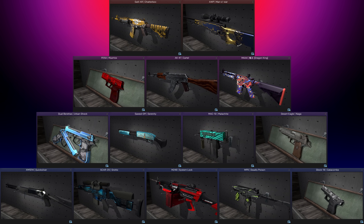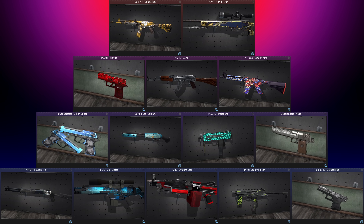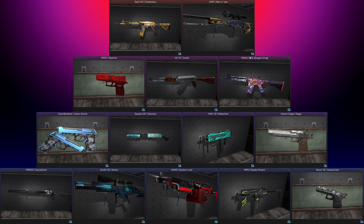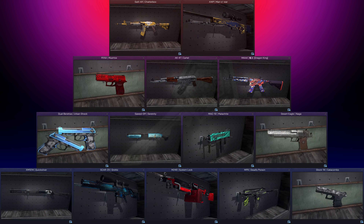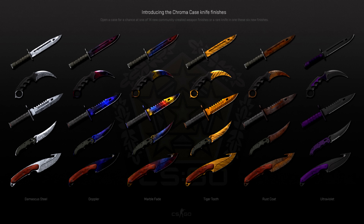The Chroma case was released in January of 2015, in the same update as the one that reduced P250 ammo and buffed the CZ slightly, again following the huge nerf the month before. The case requires a special Chroma case key to open and features 6 exclusive community-created knife finishes: Damascus Steel, Doppler, Marble Fade, Tiger Tooth, Rust Coat and Ultra Violet, which can only be found in the 3 different Chroma cases.